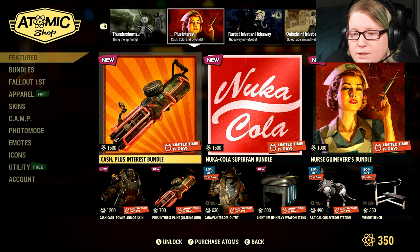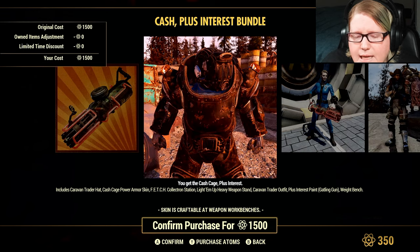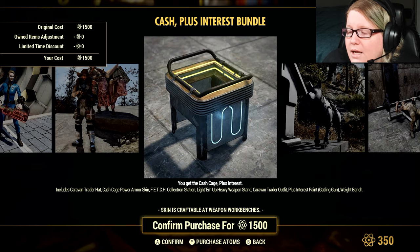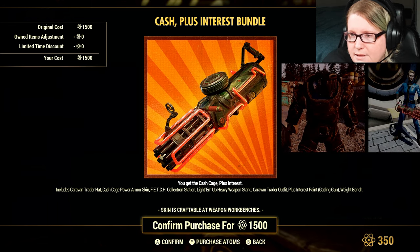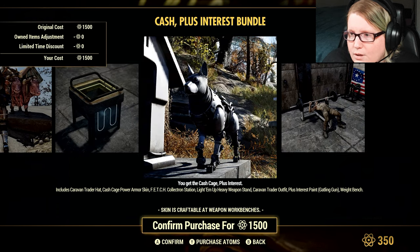We have the Cash Plus Interest Bundle at 1,500 Atom. It comes with the Caravan Trader Hat, Cash Cage Power Armor Skin, Fetch Collectron Station, Light Em Up Heavy Weapon Stand, Caravan Trader Outfit, Plus Interest Gatling Gun, and the Weight Bench. Some of this stuff is new and some is old.